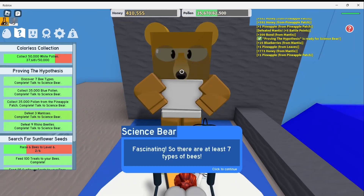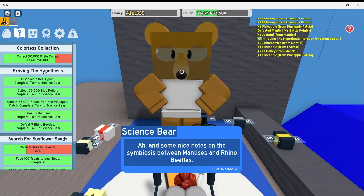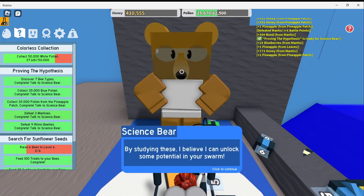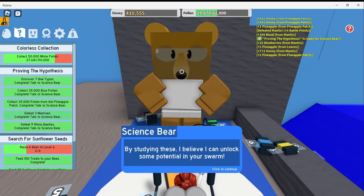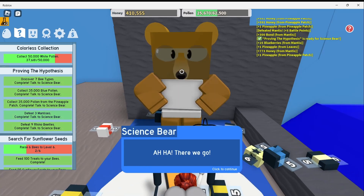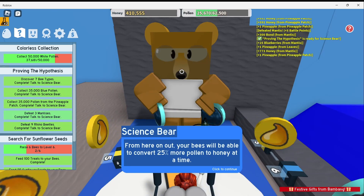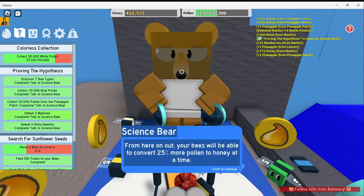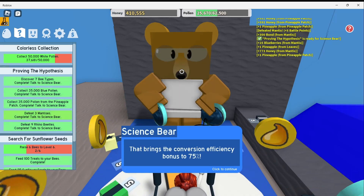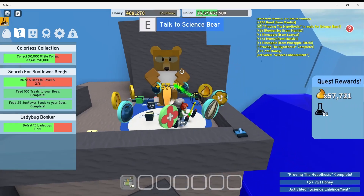Science Bear says: 'Fascinating. So there are at least 7 types of bees. And some nice notes on the symbiosis between mentises and rhino beetles. By studying these, I believe I can unlock some potential in your swarm. Thinking... aha, there we go. From here on out, your bees will be able to convert 25% more pollen to honey at a time. That brings the conversion efficiency bonus to 75%. Report back to me when you're ready to do more research.'